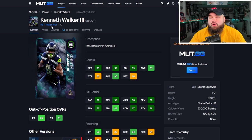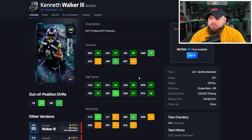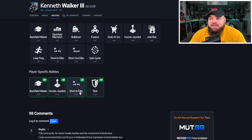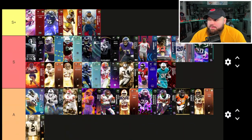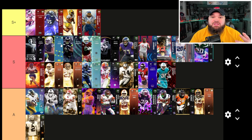Kenneth Walker 98 overall — I was a huge fan of his Ghost of Madden card. At 5'9", 209, he felt really smooth. 99 speed, 97 acceleration, great ball carrier moves across the board minus stiff arm, 85 catching, 94 short route running — hitting that 90 threshold. For abilities: short and elite for 0 AP, backfield master, human joystick, and tank everything else for 1 AP. He's another top-end S tier running back — I'd say slightly better than James Conner, though I still like Josh Jacobs and Barry Sanders a bit more for their two 0 AP abilities.